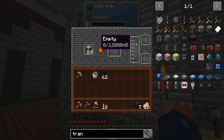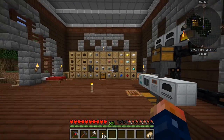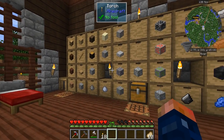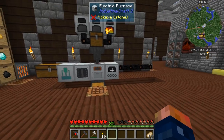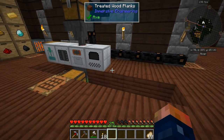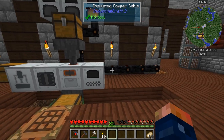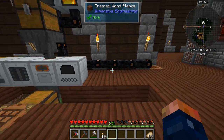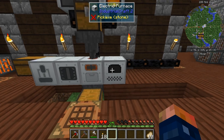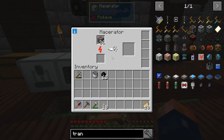This is how these machines work with hoppers - they input into the top and export out of the bottom. It works the same with the extractor. To power it I have three generators running, well one right now, but it's kind of burning through coal really fast. This generator can actually burn logs - you take a stack of logs and put them in there, and it'll turn that into charcoal and still produce creosote oil.